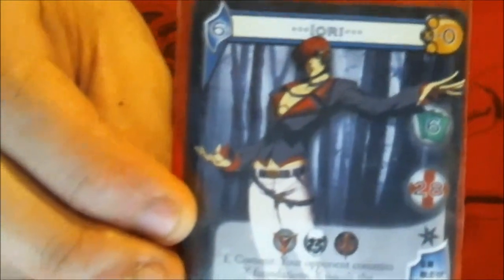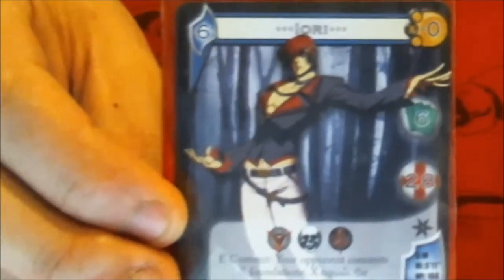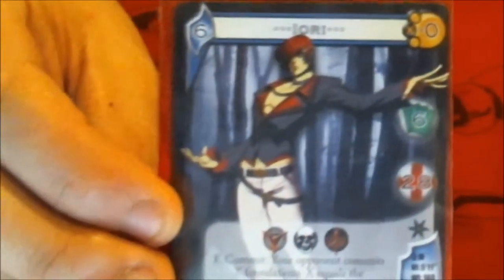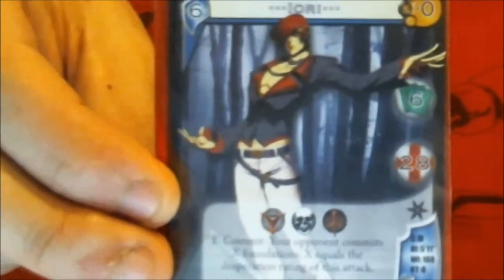Today we're looking at Iori Yagami. Iori is much like Kyo in many ways. Much like the Kyo deck I did last week, he is a Gen Con exclusive promo. He also shares Kyo's hand size of 6 and Kyo's health of 28.